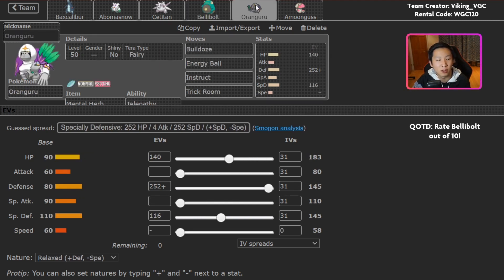Oranguru plus Bellybolt is a cool lead combo. Oranguru has Bulldoze, Energy Ball, Instruct, and Trick Room. Energy Ball is the main thing to call out — it gives coverage into things that generally wouldn't expect to take super effective damage, like Water-type Pokemon and Gastrodon, which can be kind of annoying otherwise.